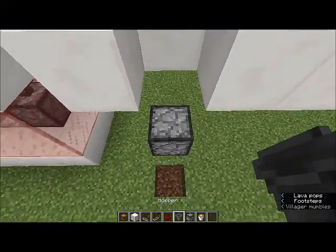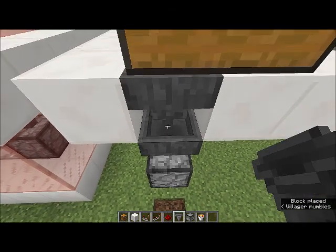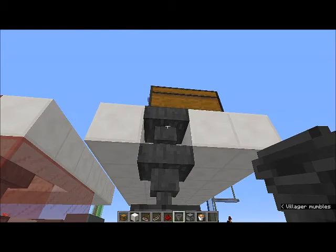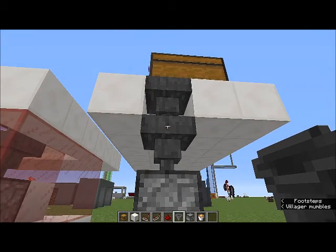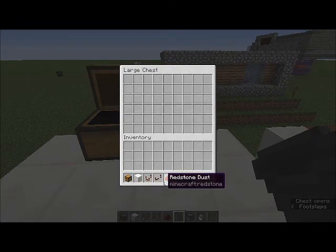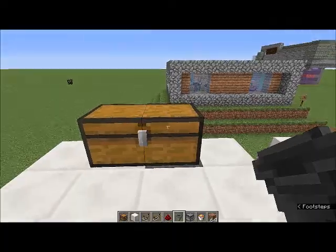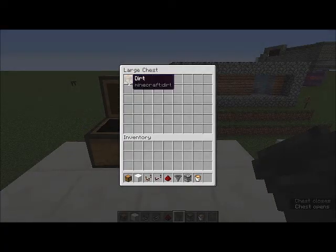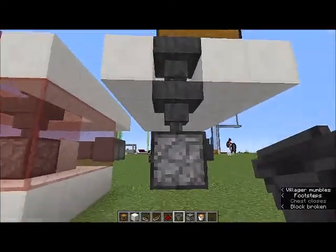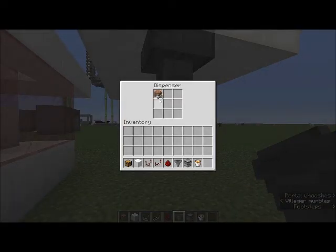Now we're going to take our hoppers and add two hoppers onto our system. You can try with one — sometimes it will work — but a lot of times you'll end up with misfires, so you want to have two hoppers sitting here. So you've got your chest, hopper, hopper, then a dispenser. Just to double check our system, let's pull some dirt from the inventory — and it is filtering through the system. Now, like I said, this is what we wouldn't want in a survival world, because if you were accidentally shift-clicking a bunch of stuff into your trash can and you had a really nice bow or sword that you accidentally click, it goes in there and falls through the system — and it's going to disappear forever.